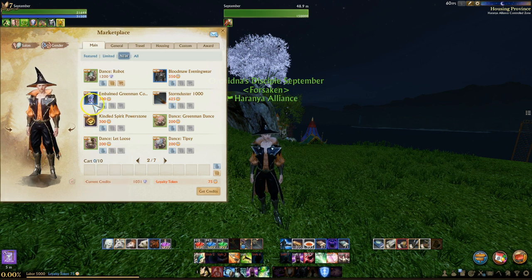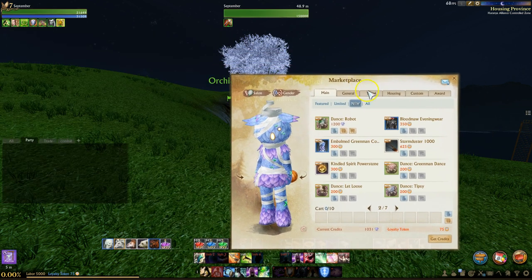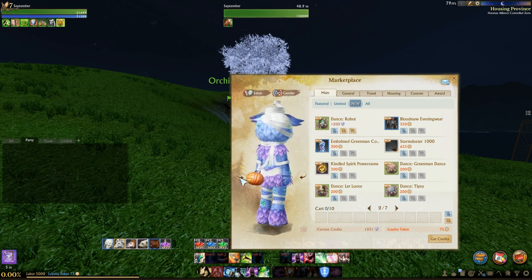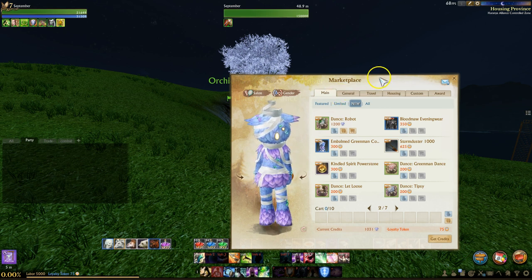You can preview these new costumes simply by clicking on it in the Marketplace window, as you can see here. So all of you that are tired of these Yotta outfits, Trion has pointed out that this one, as well as the one inside of the candy crate, are going to be the last ones for a while.